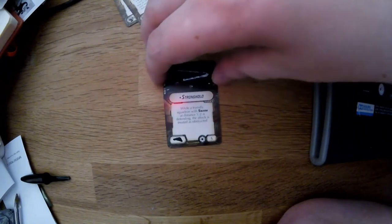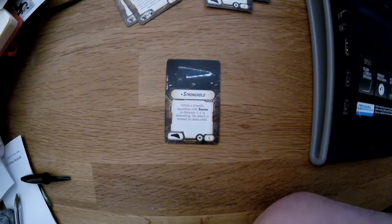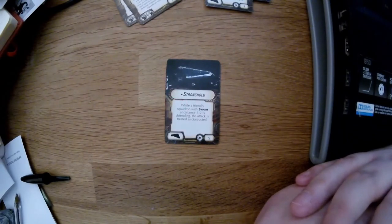Then there is the five-point title — Stronghold. While a friendly squadron with swarm at distance one to two is defending, the attack is treated as obstructed. TIE Fighters have swarm, as you'd expect — you get lots of TIE Fighters in this game. They are incredibly cheap and the mainstay of the Imperial fighter fleet. It basically means when you're swarming fighters, you get bonuses to attack when working together, which is how TIE Fighters work in Star Wars. Treating any attack on them as obstructed gives them a lot more survivability, because frankly they are flimsy as hell — which is also true to the lore.